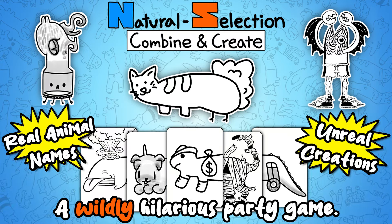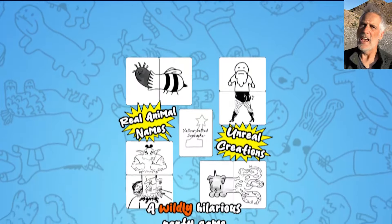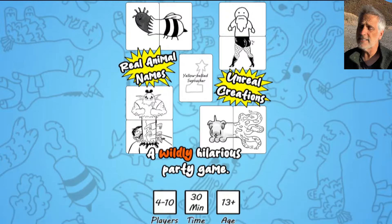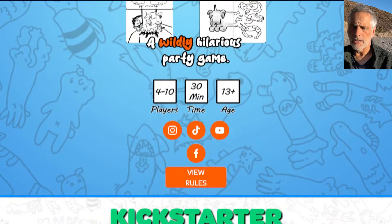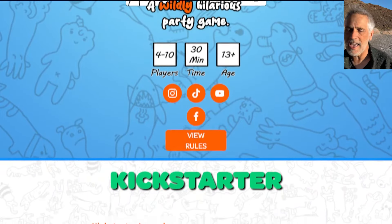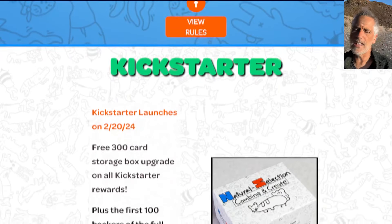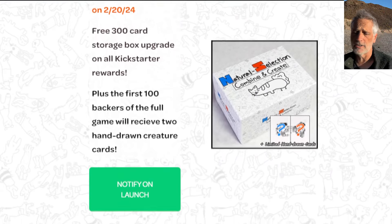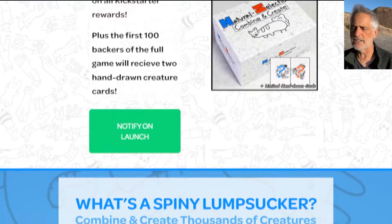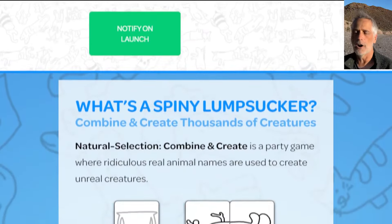This week's episode of the Rattle Recap is brought to you by Natural Selection, which is a new party game that's going to be crowdfunding soon. The basic idea is every round a card is drawn that has the name of a real-world animal species that is something you've never heard of, some wacky weird name, and everybody plays two cards from their hands that will create a new animal species showing the front and the rear. These are going to be some very strange-looking animals that you can mix and match to get really unique looks, especially when you throw in some of the expansions that have art from other artists.